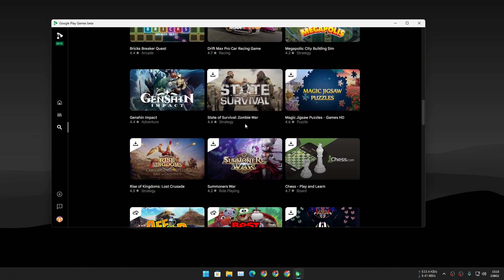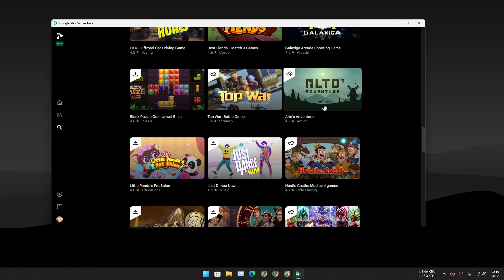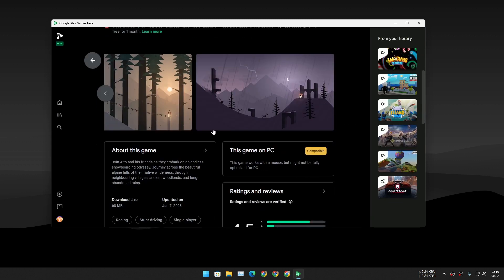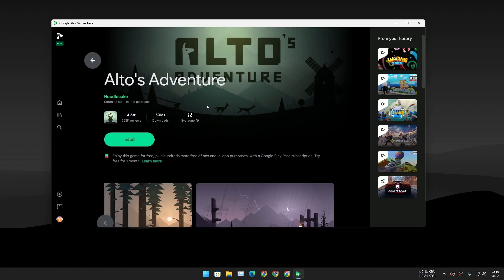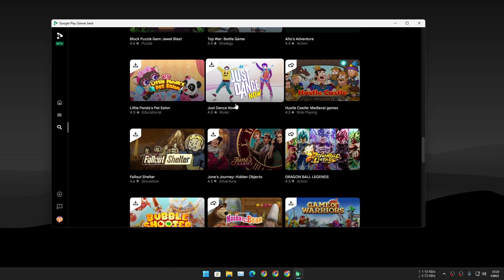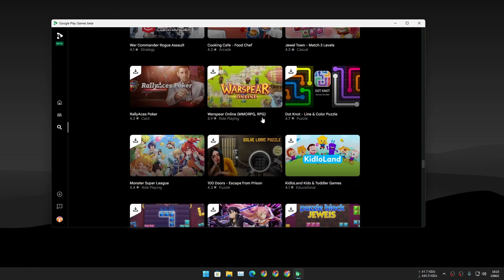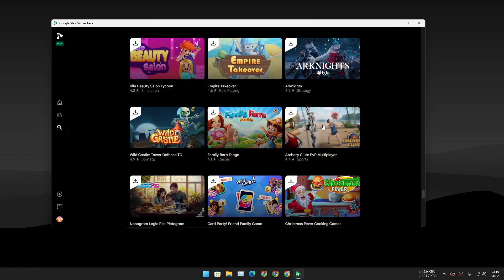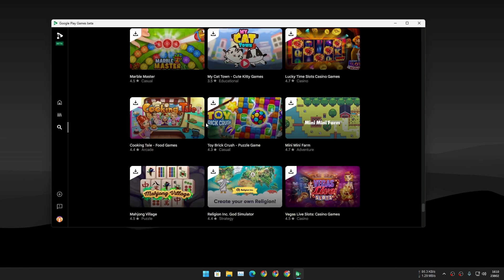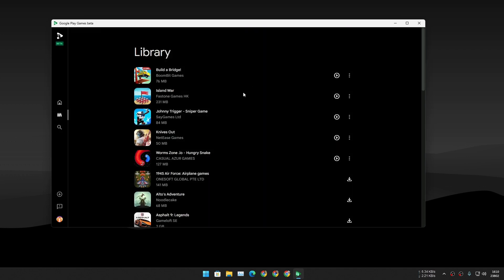There are some Candy Crush-like games, racing games, and battle royale games — I've actually downloaded one to give you a demo. There are some really good-looking games like Alto's Adventure, which is a really chill and cool game with 50 million plus downloads. The list is actually pretty decent right now — just explore and play whatever game you like.